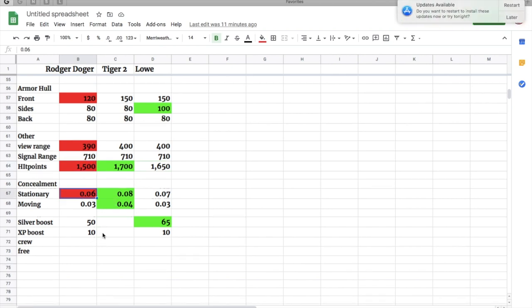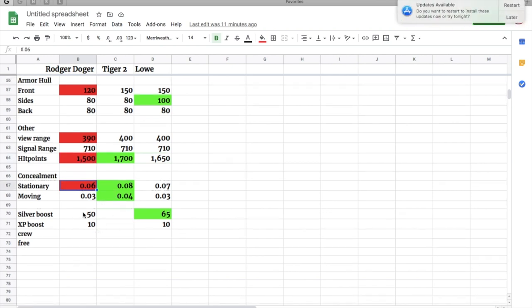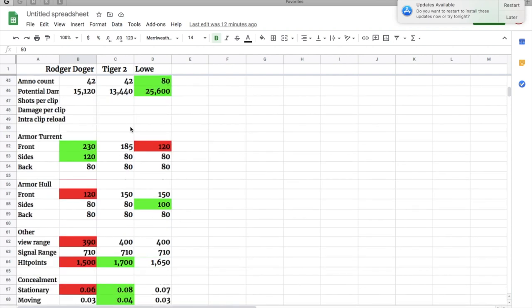Hit points are 1,500 and concealment is 0.06, both of which are weak. Silver boosts and XP boosts are pretty much the same as a regular tier 8 premium tank — 50% silver boost and 10% XP boost.